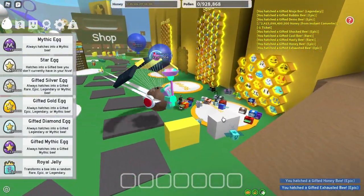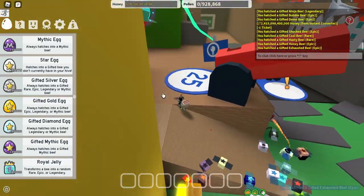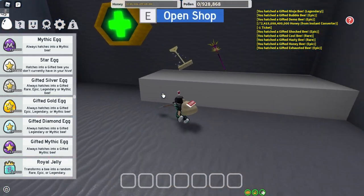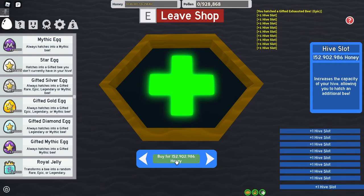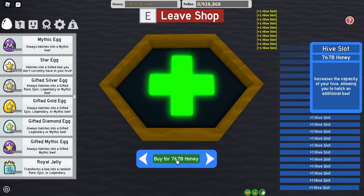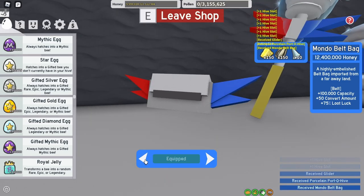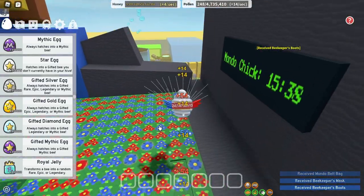Now we are done with that. I just quickly instant-converted all my pollen at the instant converter. Now we're going to use the red cannon to get up to 25b zone and we're going to get everything in the red shop — except obviously the golden rake and the spark stuff because they're not going to be helpful at all. We don't really need the porcelain dipper either, but we're going to need the glider, the porcelain polar hive, and everything else.